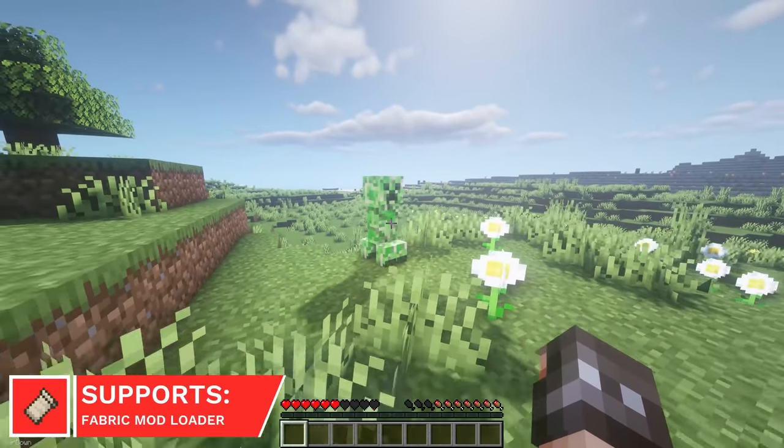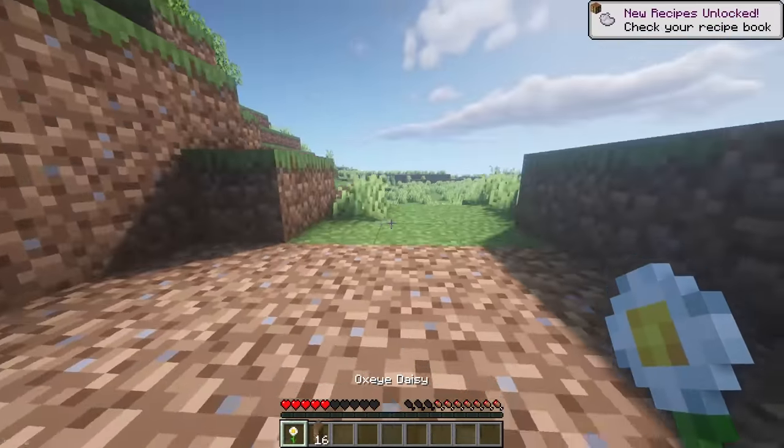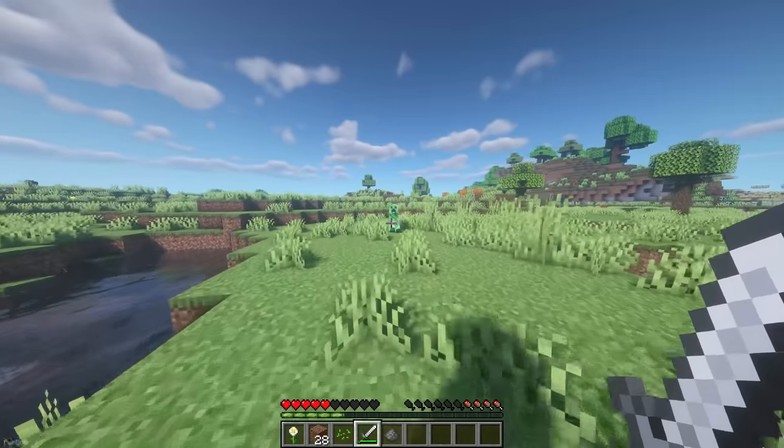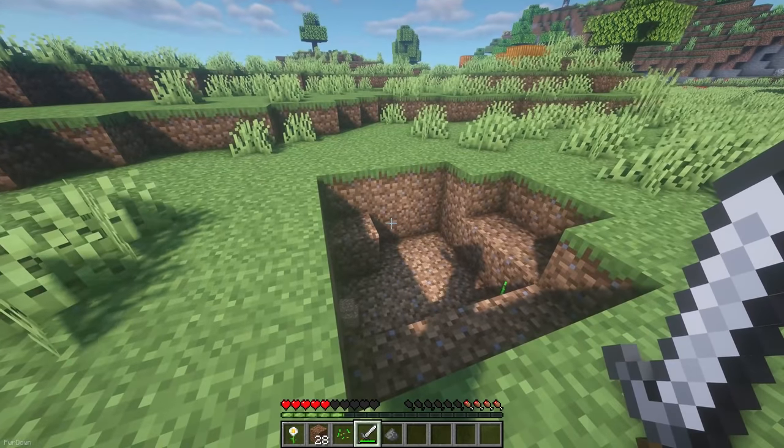Health Blast will make Creepers a lot less deadly. From now on, the size of their explosion is determined by their health. So a Creeper on max health will have the usual explosion size. But if you injure it, then the explosion will be smaller.